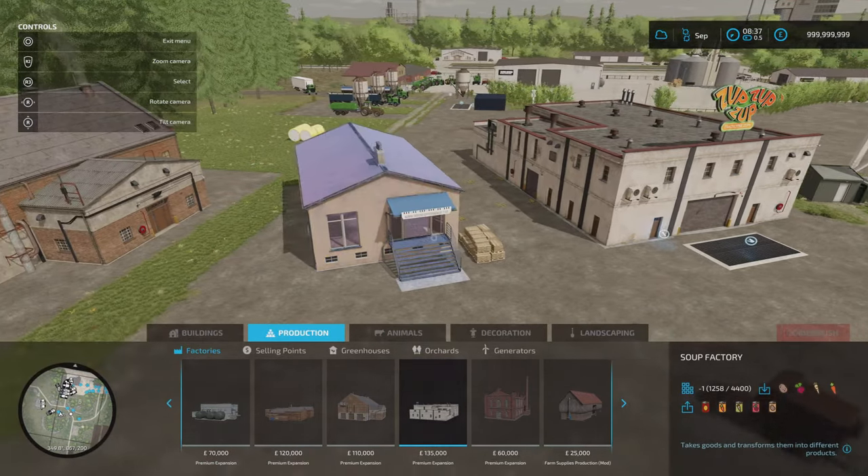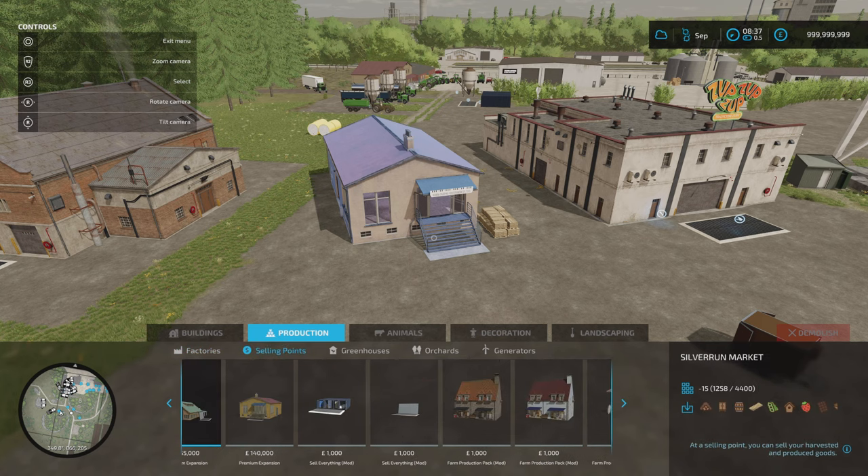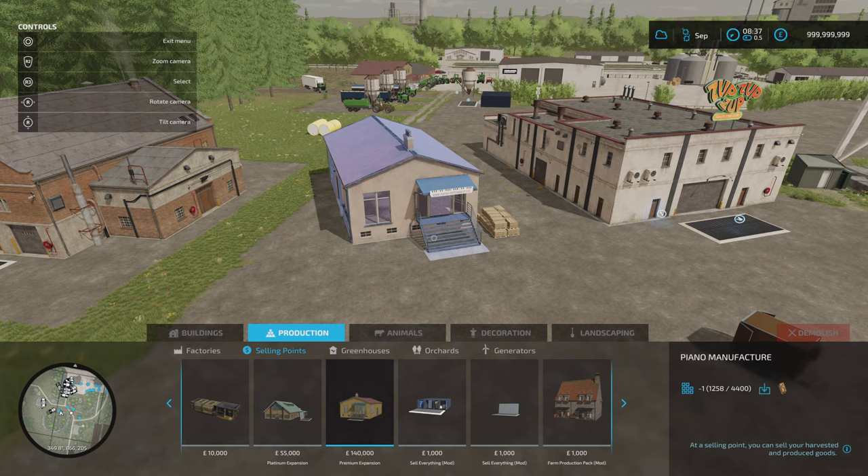What we've got here — and I wasn't sure if this would carry over — this is the one I'm most curious about. I wanted to test it on this map to see if it would pull over to other maps, and we have got it here. If we go to our sell points and scroll across, we've got the piano manufacturer. The piano manufacturer is 19 slots, 140,000 to buy.